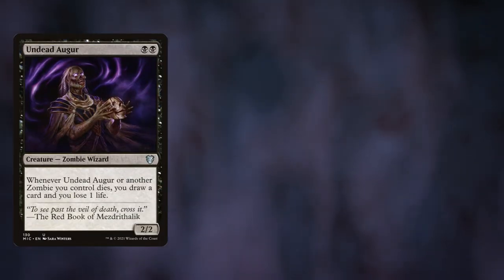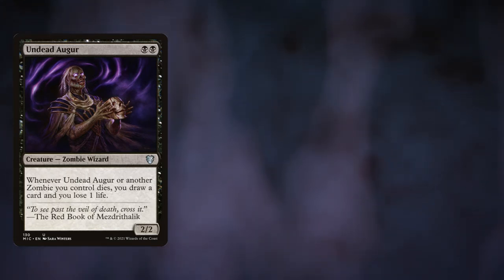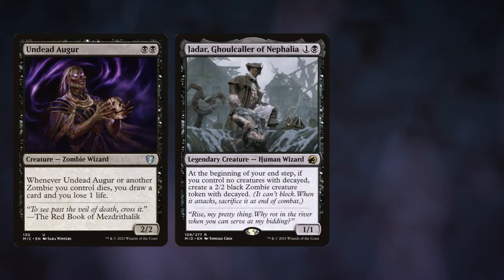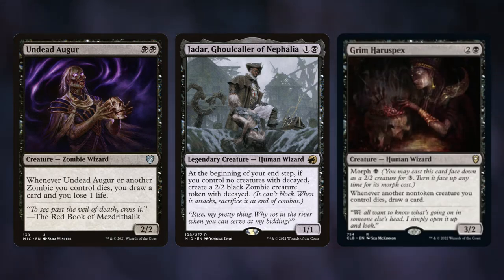Undead Augur is pretty neat — just a two-mana wizard, but we get to draw cards when a zombie dies. With enough changelings in this deck, we could be drawing cards fairly frequently. If Masked Wood Nexus is out, that's every time something dies, though more life loss. Jadar, Ghoulcaller of Nathalia is another wizard that makes a 2/2 zombie decayed token, so that gets a counter and deathtouch — it also works nicely with Undead Augur. And Grim Haraspex is a pretty sweet wizard that helps us draw more cards when non-token creatures die. The wizards handle the card draw.